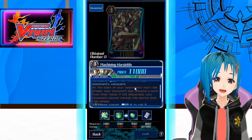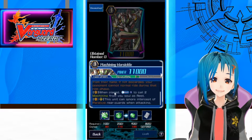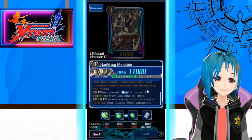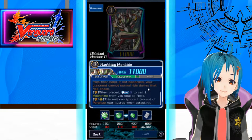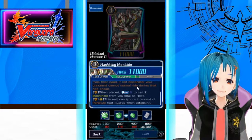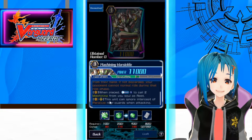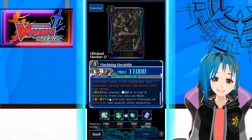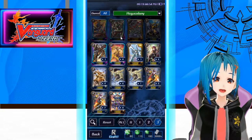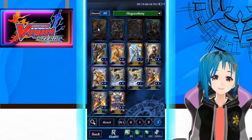Your opponent discards a card from their hand if they want to normal ride, forcing them to minus one if they want to re-stand their Vanguard. On Vanguard Circle when placed, Counterblast 1 to call 2 Machinings from Soul at Rest — that combos well with the starter that re-stands rested Machining, and it's a plus 2 on the field. Very importantly, on both Vanguard and Rear Guard Circle, this unit can ignore Intercept of Paralyzed Rear Guards — so you can swing at face with this card.